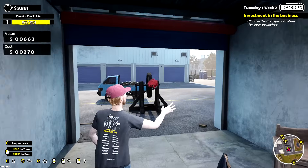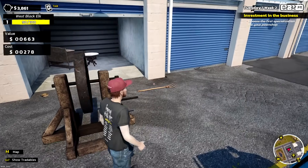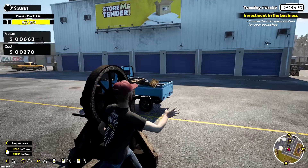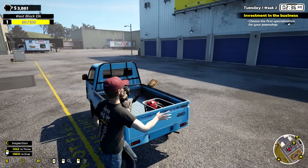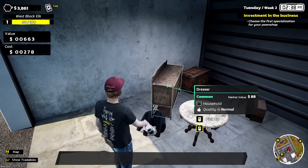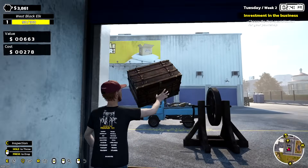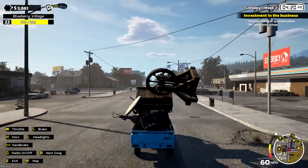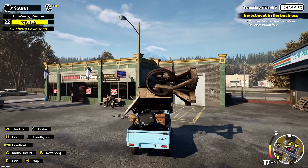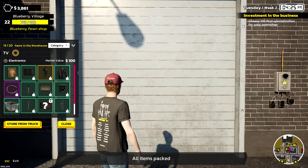There's a red one — it could be worth more. Crappy old book — you never know, our guy can sell it for a lot more sometimes. This one's locked, of course. I'm home — dropping everything off. I somehow fit everything in. Store from truck — we can only put 20 items in here, so we gotta keep an eye on that. There's one last auction just around the corner. We've got 668 bucks — not as good as I was hoping.